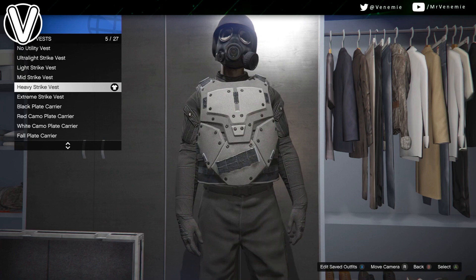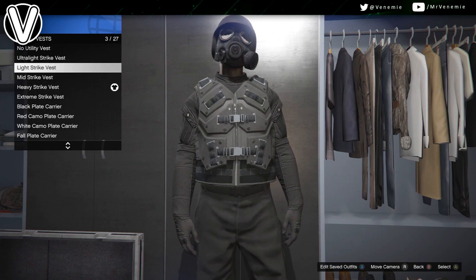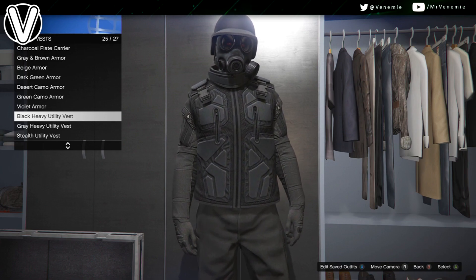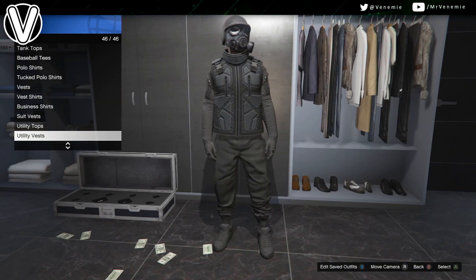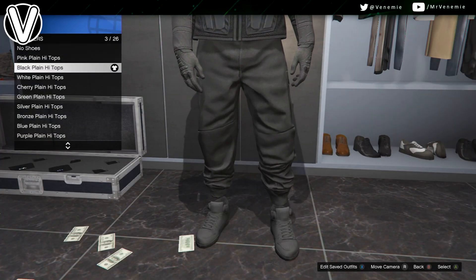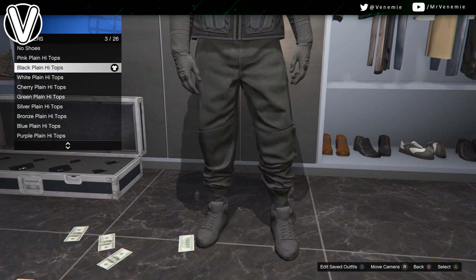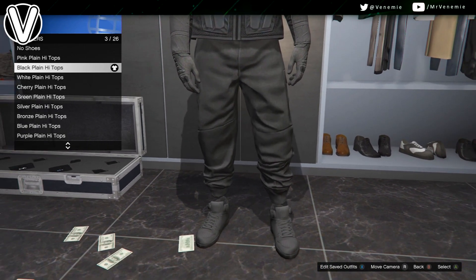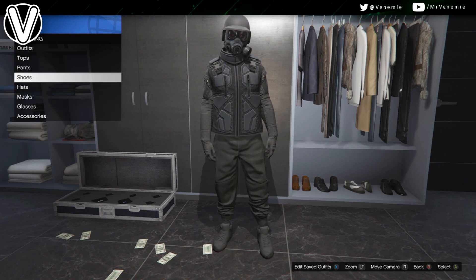For the tops, we're going to either go with a heavy strike vest or a black heavy utility vest — it's entirely up to you, depends which one you prefer. Also for the tops, you want to go down to utility tops and put on a black battle vest. If you don't like the look of the black battle vest, then I'd go with a black turtleneck.